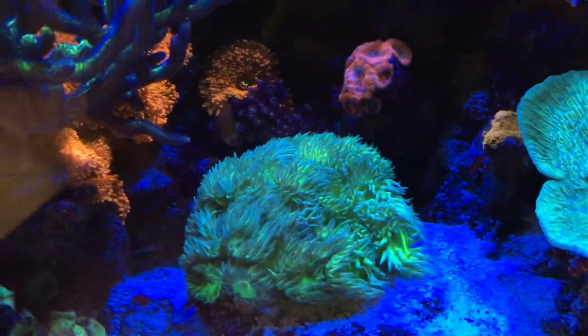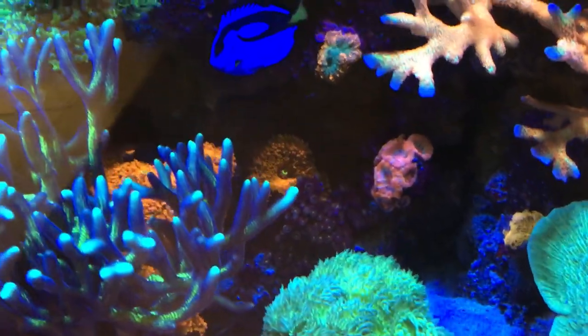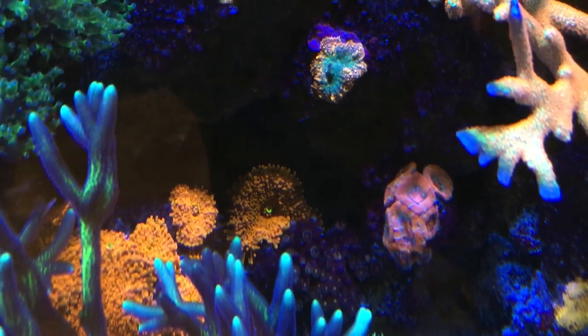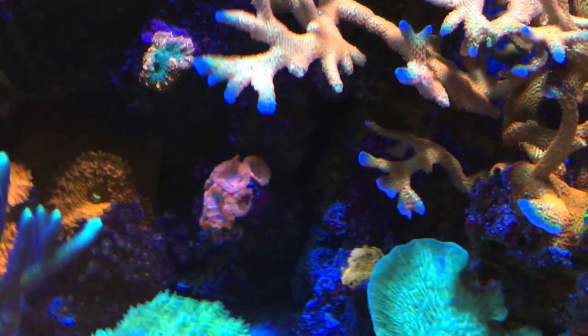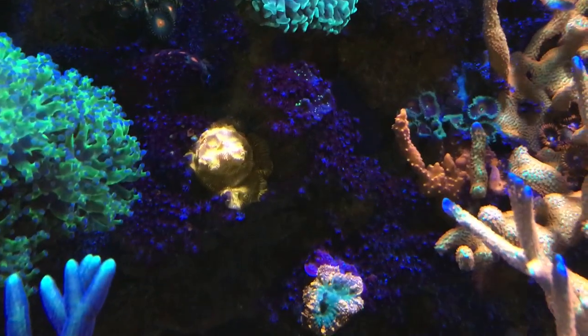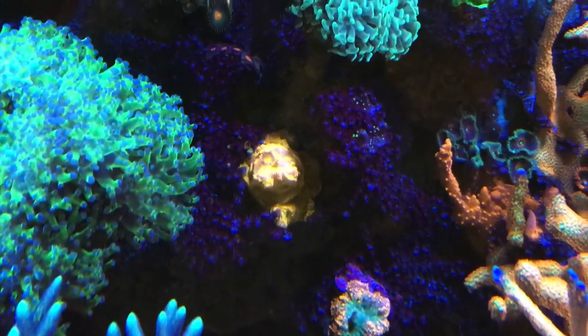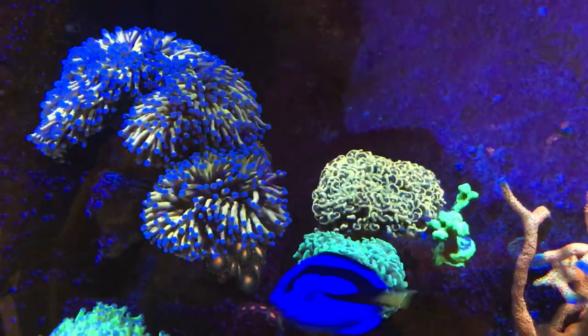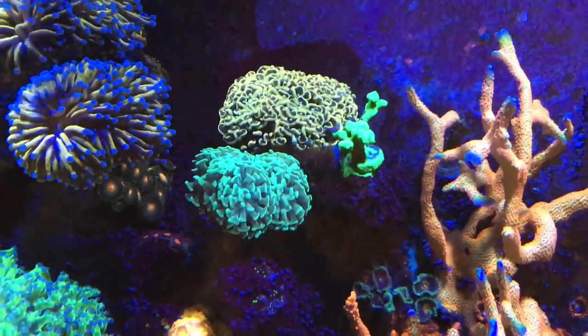LPS. Large Duncan colony. Little Ricordia garden of red Yuma Ricordias. Some Zoas. Got some Rainbow Acans there, little Redactis there. Some Jack-O-Lantern. Lepto. Some Euphilia. Got Golden Torch, Golden Hammer, Green Hammer, Samacora.